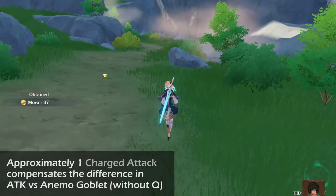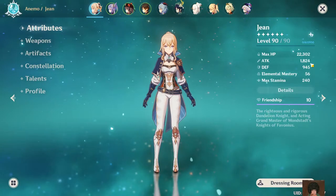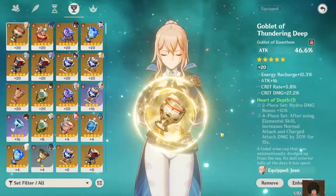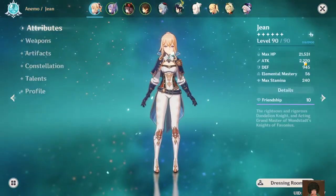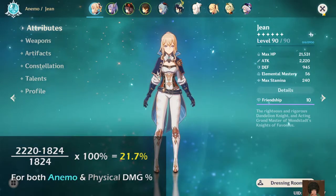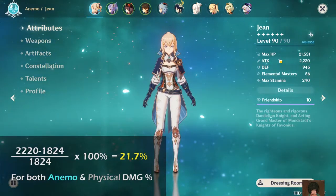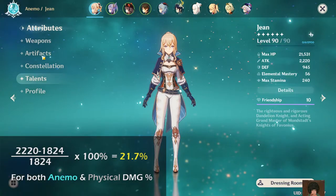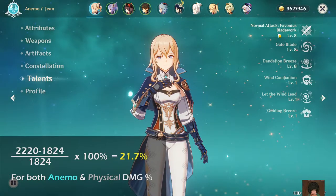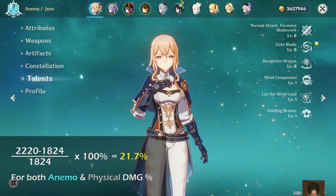The reason why I changed is because her attack is 1.8k when using the anemo goblet, and if I change to the attack percent it becomes 2.2k. Which means if I calculate it, it comes out to around a 22% increase in her attack, which means a 22% increase in physical damage and a 22% increase in anemo damage as well.